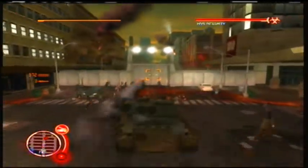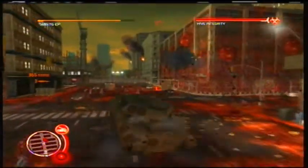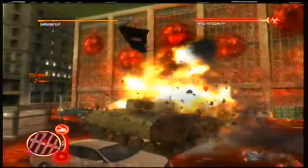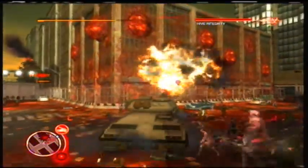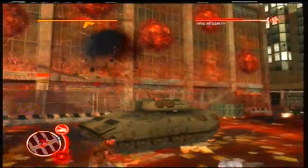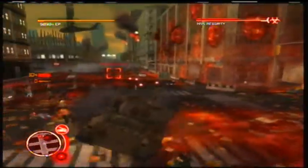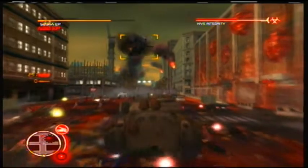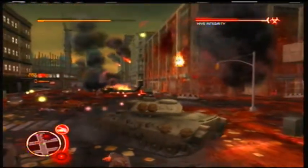Oh look, the door's closed — knock knock. This right here is a hive. It's an infected base of operations. While this thing is active, the infected zones are gonna have infected all over the place. If you want things to calm down in an infected zone, just open up on it and destroy it. Easiest to do when you have a vehicle of some kind. Don't focus on the infected, focus on the hive.